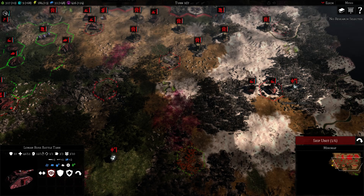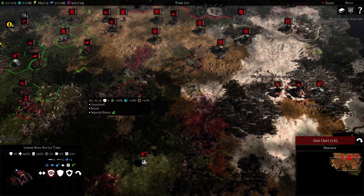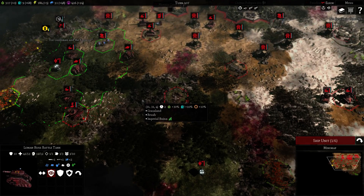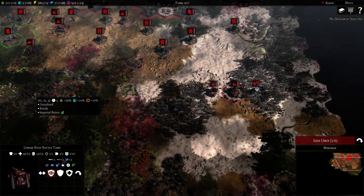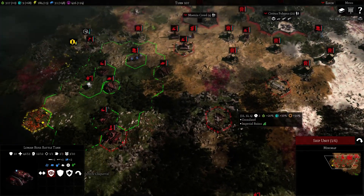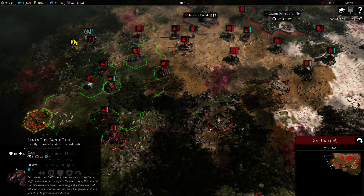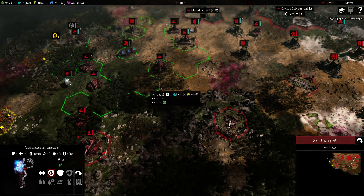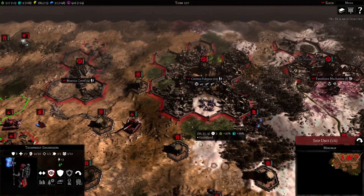It's not easy to kill a Leman Russ Battle Tank. You need a unit that counters it — probably some melee with good armor penetration. We have the artifact here, which provides healing every turn. So we don't have to really worry about missing 7 HP on a Leman Russ Battle Tank. We'll continue to clear the forests if we even have the resources for it — we're kind of low on resources here.